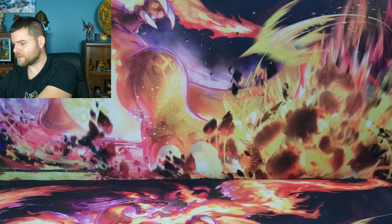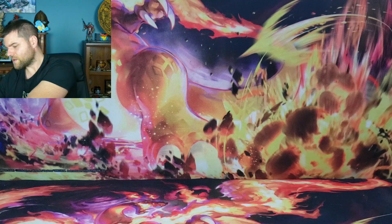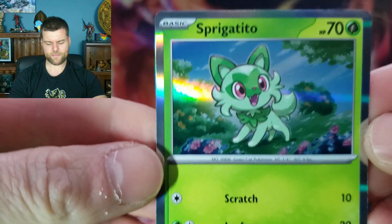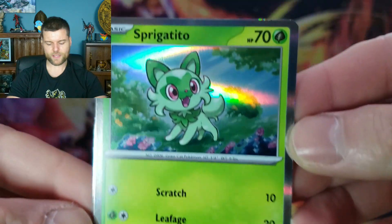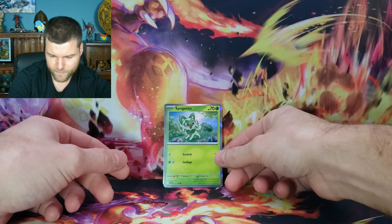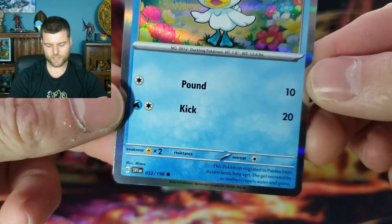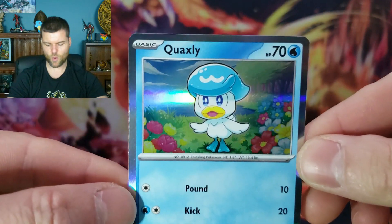I'm actually going to take them out one at a time to get a look at them. Oh, look — here we go. Sprigatito, I do believe. So we're now looking at a chrome border instead of yellow — this is going to be more like Japanese cards. We also have Quaxly. Silver borders, guys — what do you think? Comment down below: do you prefer yellow or the new silver?